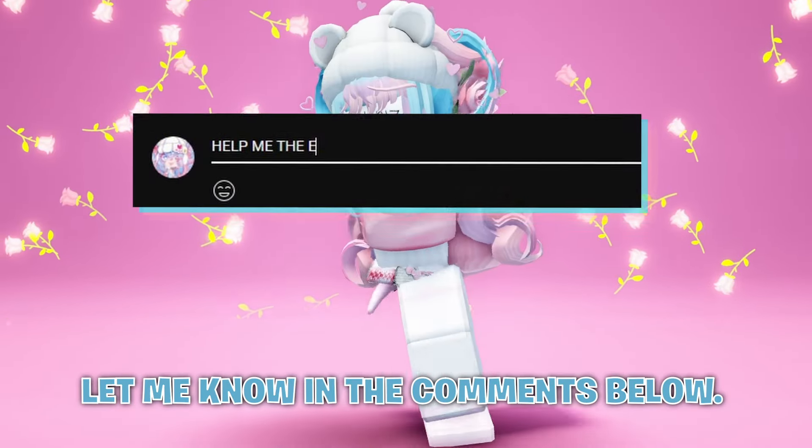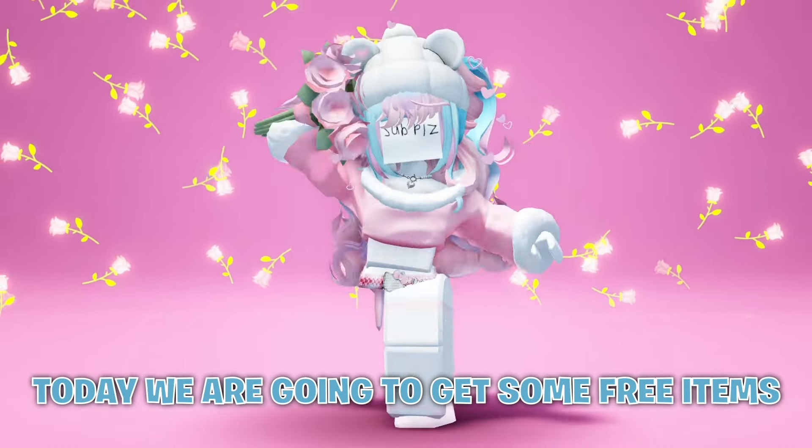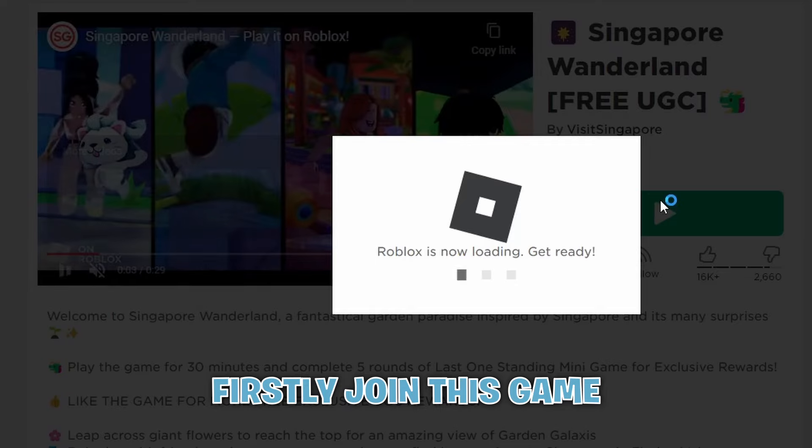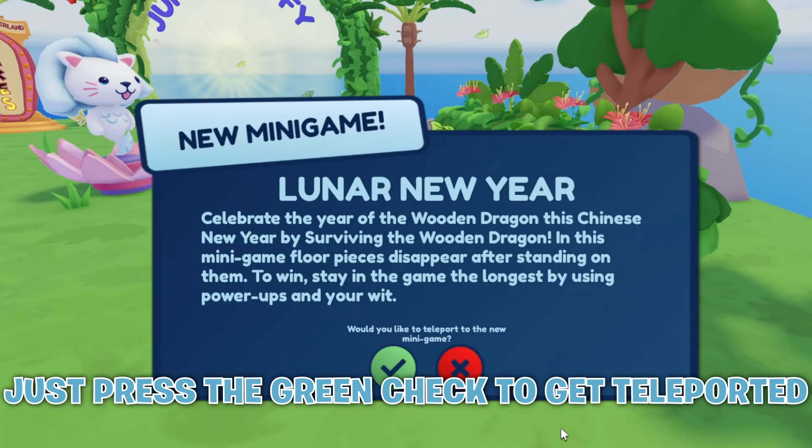Hello, how are you? Let me know in the comments below. Today we are going to get some free items, so make sure you watch until the end. Firstly, join this game. As soon as you join, you will get a message on your screen — just press the green check to get teleported to where the free item is located.